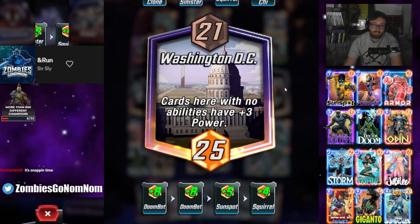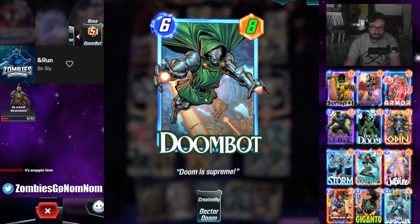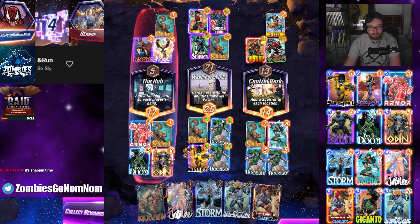This location was really good for us because cards with no abilities have plus three power, and the Doom bots that get summoned - normally these are five power but since they have no text they get the bonus, which is great.